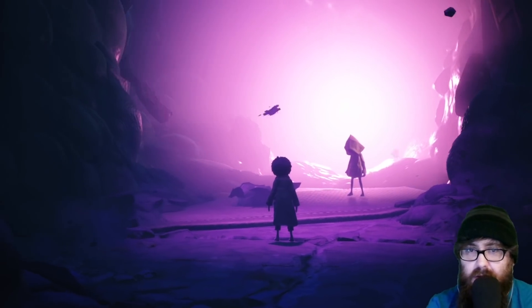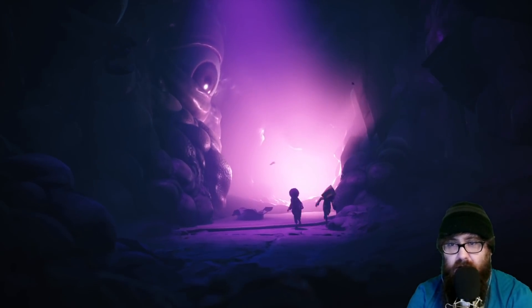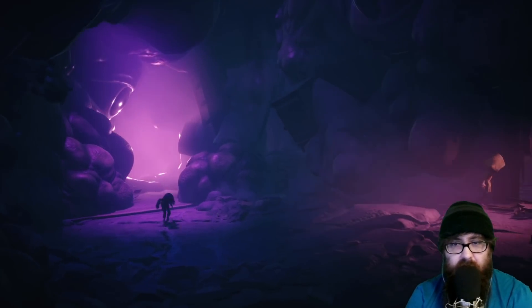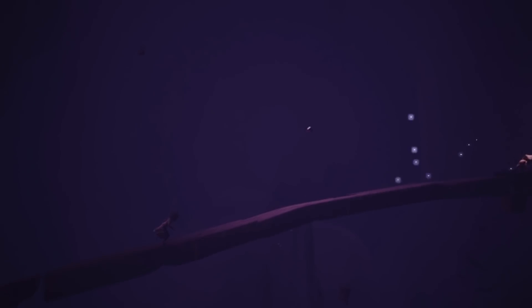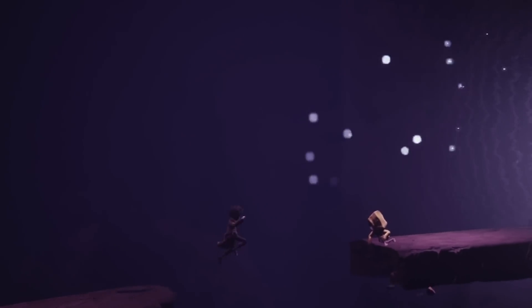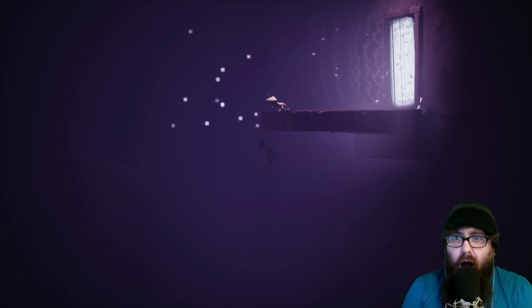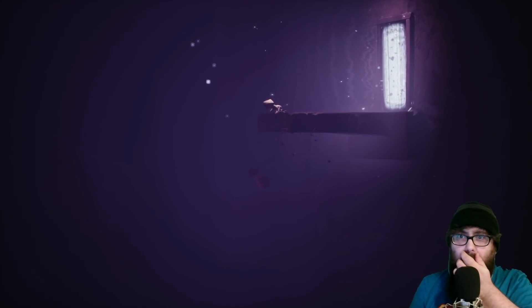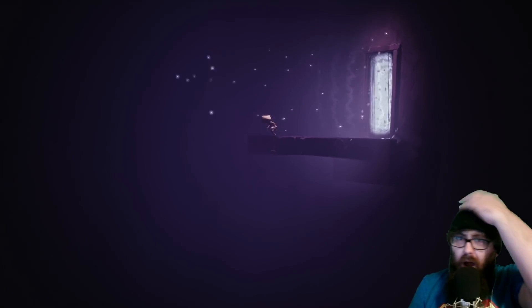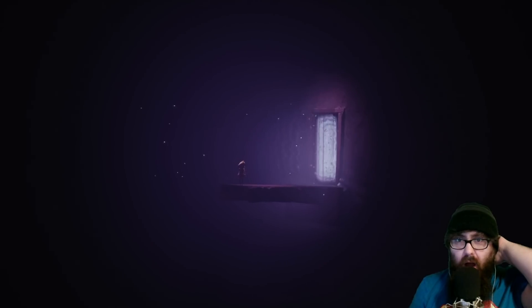They stand together, and then the real nightmare begins. The room starts to close in and the eyes start to come out. Six and Mono run. They both come to a bridge, and Six makes it across. Time slows down. The bridge breaks. Six looks back as Mono runs as fast as he can to try and make it, and now he solely relies on Six's help once again. Mono jumps. Six catches him. As the music fades, Six lets go — letting Mono fall into the abyss without any remorse. She gets up and walks into the transmission portal, out.